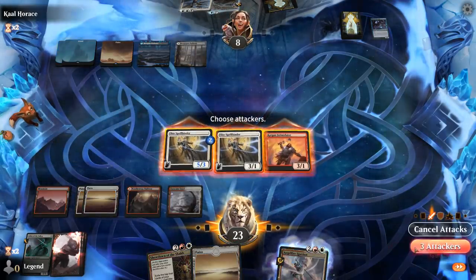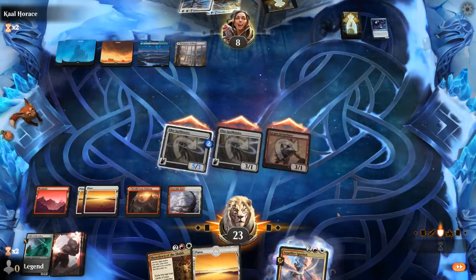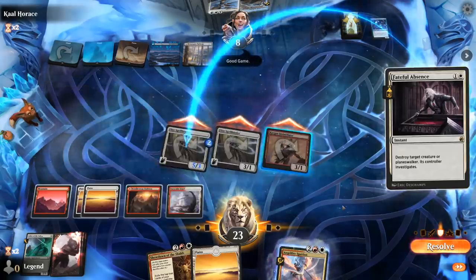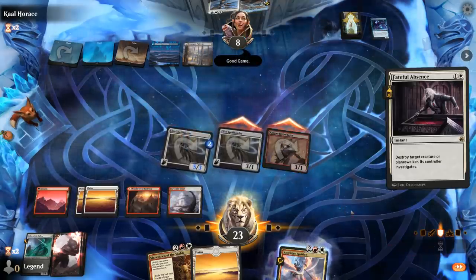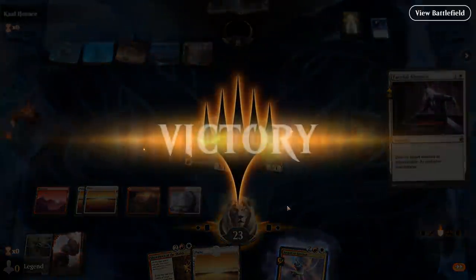Move to combat — and a Fateful Absence so I could pump the Intimidator, gives us seven damage, still not quite enough. But our opponent packs it in. On to the next one.